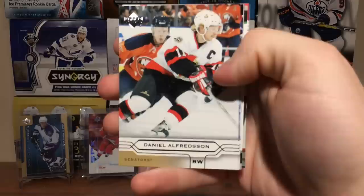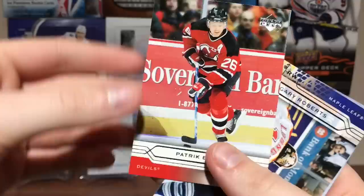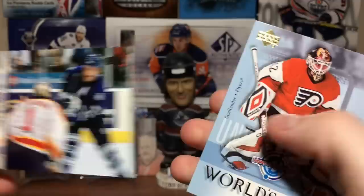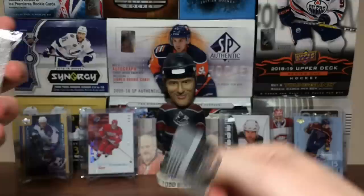Got Alfredsson — look at Jason Blake in the background there. Mark Denis, Marcel Hossa, Sandis Ozolinsh, Steve Yzerman — Stevie White — Brad Richards, Patrick Elias, Gary Roberts scoring on Luongo there. And World's Best Robert Esche. Come on.